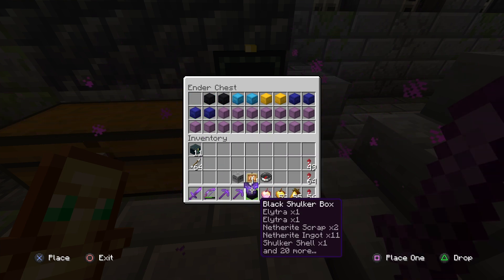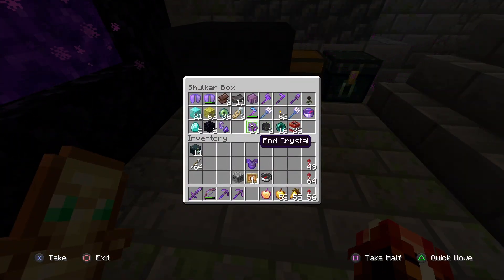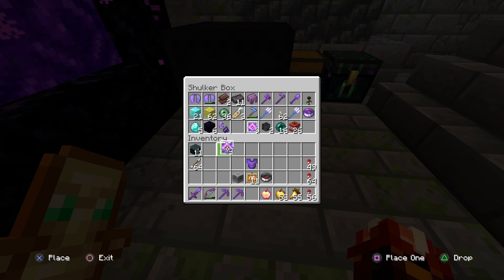All you really need is four End Crystals. To make End Crystals you need Ghast Tear, Glass, and I believe Obsidian — I can't remember exactly, usually I just look at the recipe. You need four of them, so we're gonna put these on the bar right now.